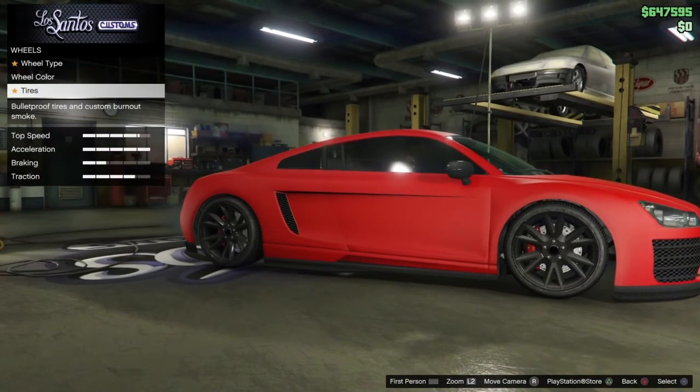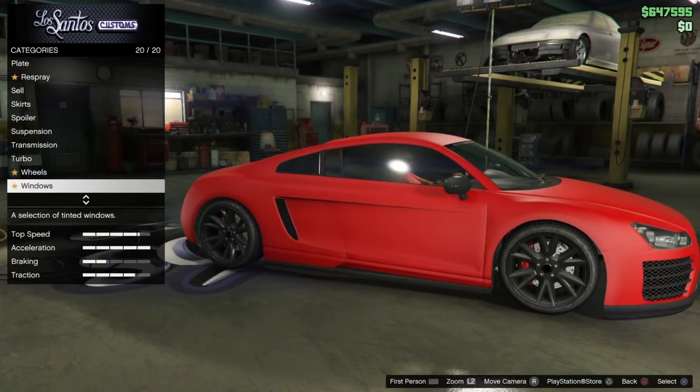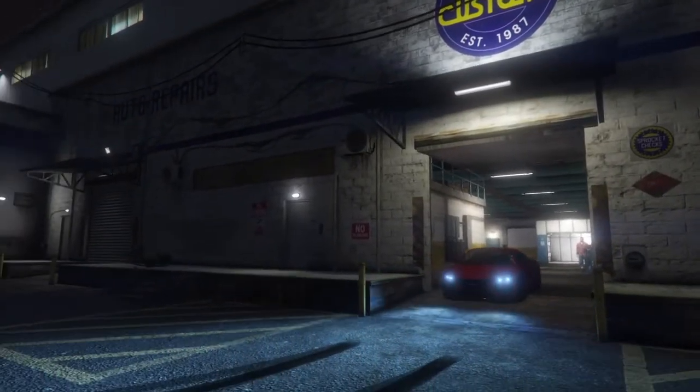Throw some red tire smoke to match it. And for windows, go with the light smoke. Thank you for watching. Please like, subscribe, and comment for our car and trophy guides.